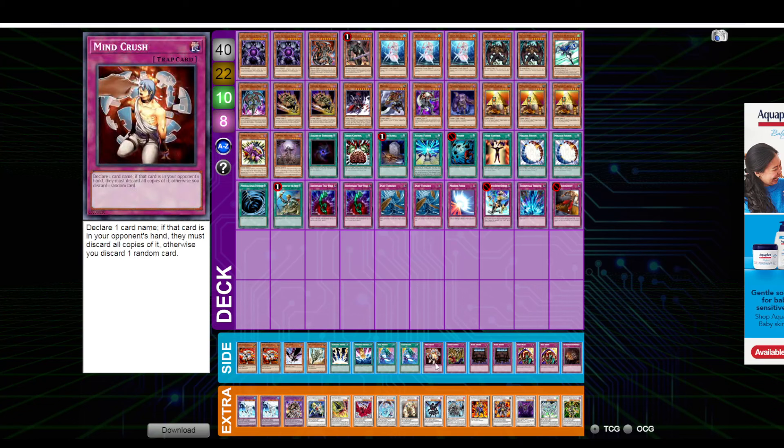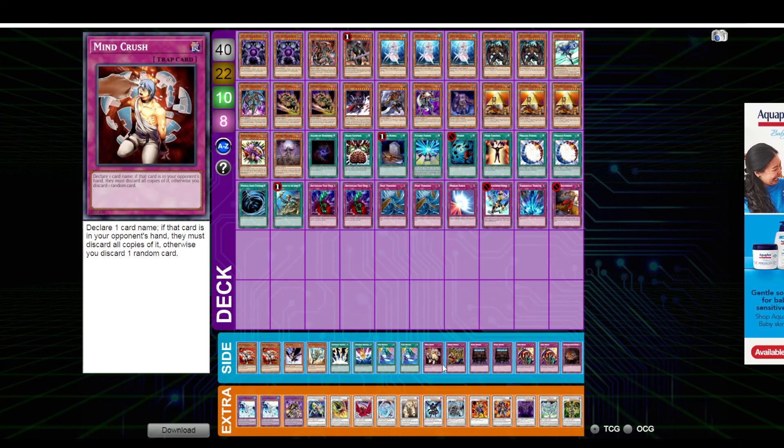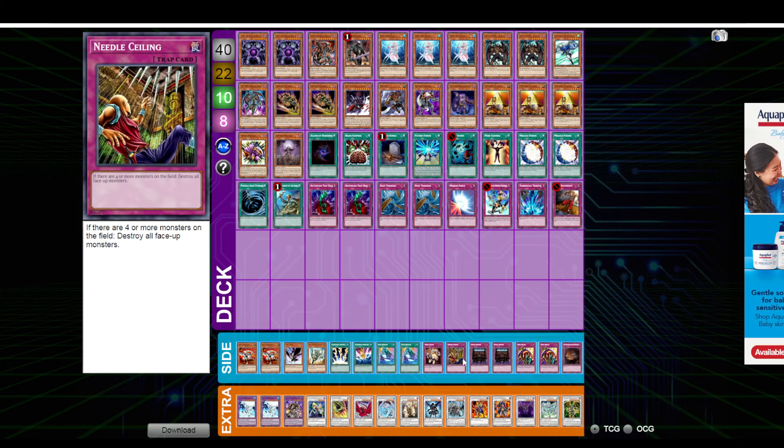Mindcrush — I feel like this card is better on paper than what it really is. I think we were really side-decking this card because of Dragon Turbo, which is not as popular anymore. It doesn't even work that great against Dragon Turbo; they have to have that hand all set up and you have the Mindcrush then. This card probably could be cut. Needle Ceiling — I like this card, I've been testing it a bit. It's one of those cards that when it works, you probably win the game. But if they ever see it, they're never going to play into it again, and I think the card works far less than you want it to, but it's still a pretty good answer to some of the decks that are running around.